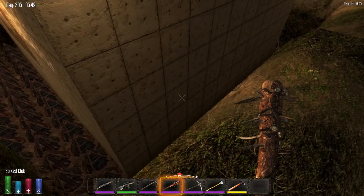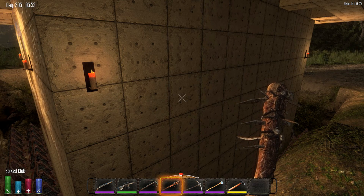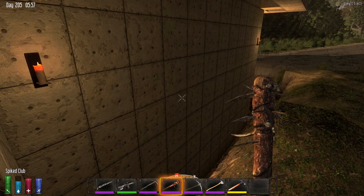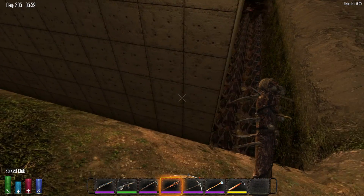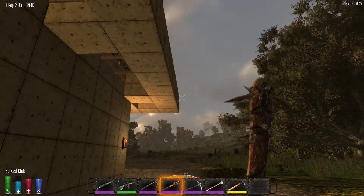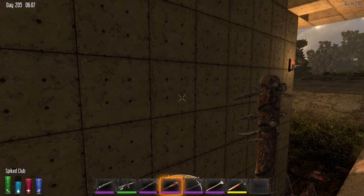Around the entire fortress. A lot of resources for those as well, though not as much as it took to make this immense reinforced concrete wall. I have nightmares thinking of all the iron and loot runs and mining runs it took to get that. All the way around there's a moat — two-wide, quadruple reinforced log spikes. A typical zombie's just going to fall down there, bounce around, and die. Not a problem.